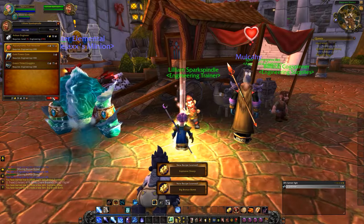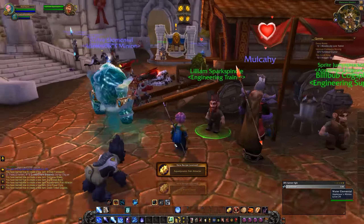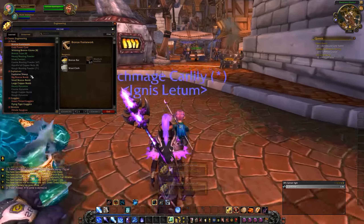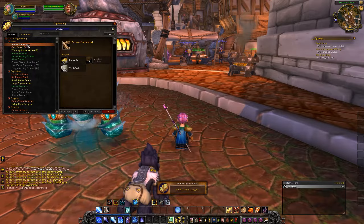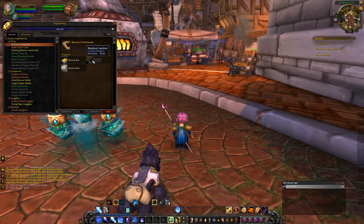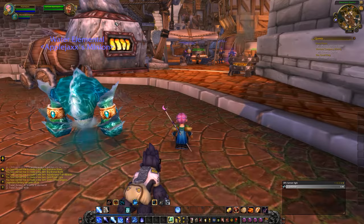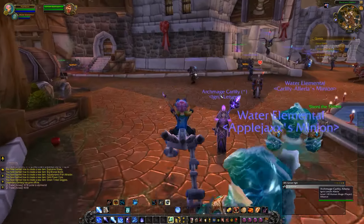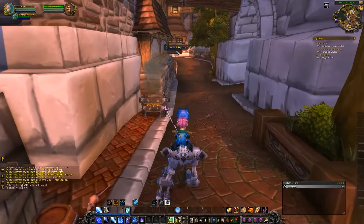Then I'll just pick up the recipe for the bronze framework, which I won't be able to do just yet. This did go yellow already, and that's okay. Hey, get off my anvil, Assistant Professor Juggernaut! So rude. That only got me to 148, so let's do a few more to get to 150. Alright, cool - I'm going to go learn the bronze framework.